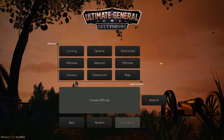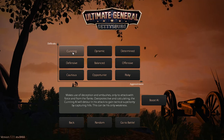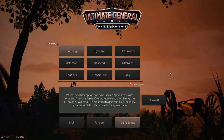Hi, hello, I'm Morious17 and welcome to another Gettysburg Ultimate General Let's Play. This time we're going to be the Confederates. We're going to be going against Cunning as our difficulty. We want the Union to be defensive, not aggressive, so Cunning is what we're going to go after. Let's get started.